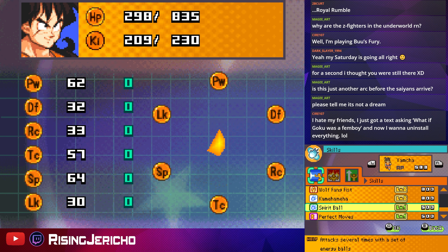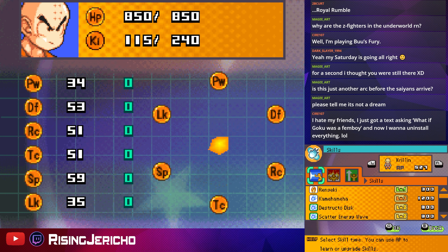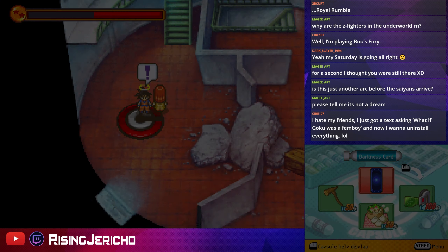Wolf Hurricane — I want to upgrade that at some point. Perfect Moves, that's good. Gohan's still good for the time being, just not a lot going on there. Chain Destructo Disc — now we have two ultimates with Krillin. Nice.